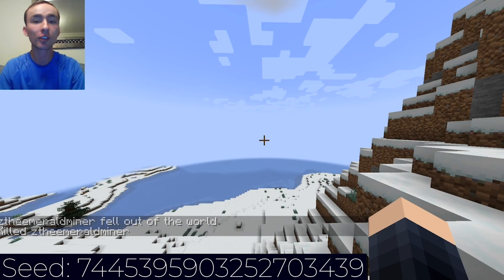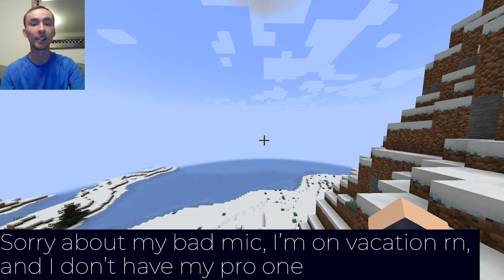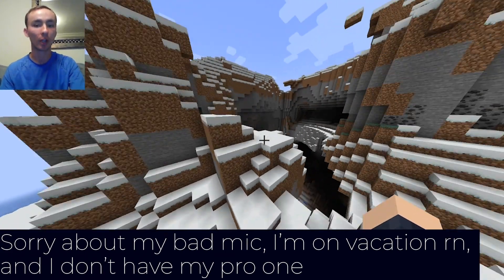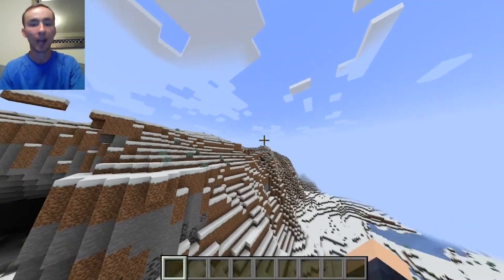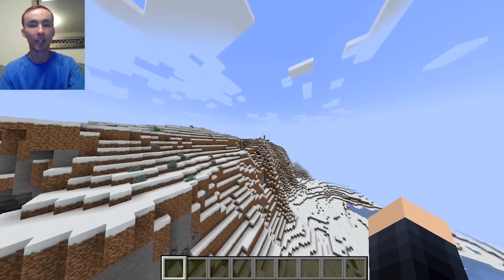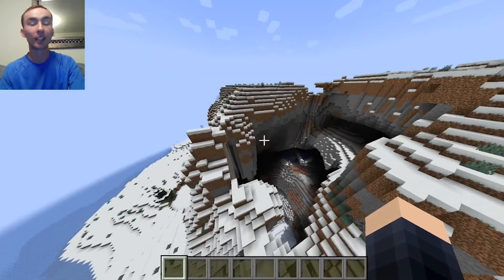Hello everybody, welcome back to a new video. Today I'm going to be showing you a really cool seed in Minecraft 1.19 on Java Edition where you spawn right next to a cavern, and then there's also some ice stuff over there with a shipwreck buried in it, and then there's a village over there and there's some really pretty mountains.